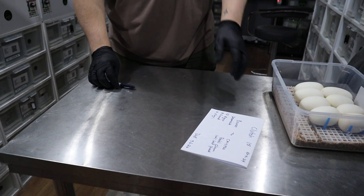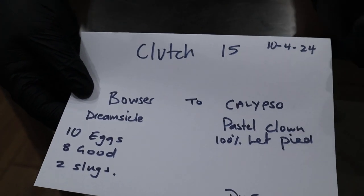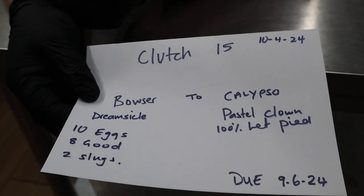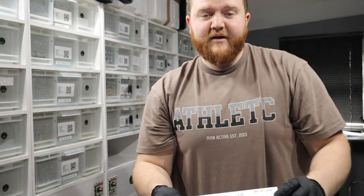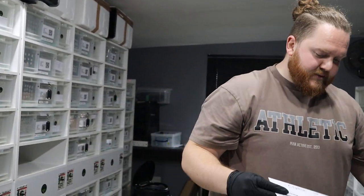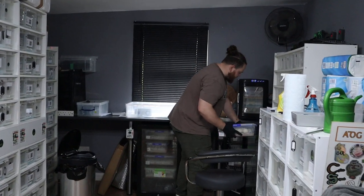If you can show up the sign and just talk us through the probabilities. So Bowser's a Dream School, which is a lavender albino and a pied together. Calypso's a pastel clown that's 100% het for pied. So we're hoping to hit some pastel pieds that are double-het, 100% for lavender and clown — that would be the Holy Grail project. It's a massive building block, because if we end up getting a couple of pieds that were double-het, everything's going to be minimum triple-het. But if we get a visual pied that's double-het, male and female, and breed them, we could then hit the Holy Grail. So we'll get them on incubation.